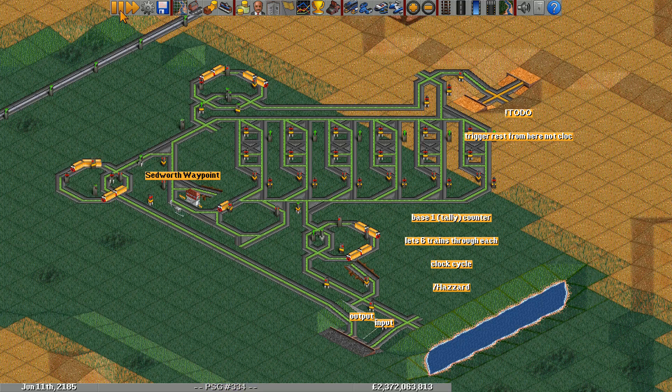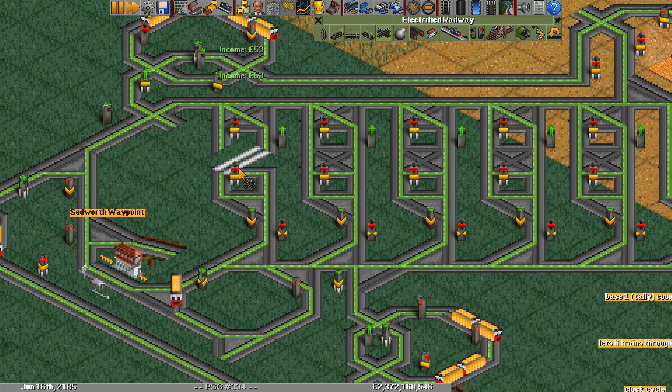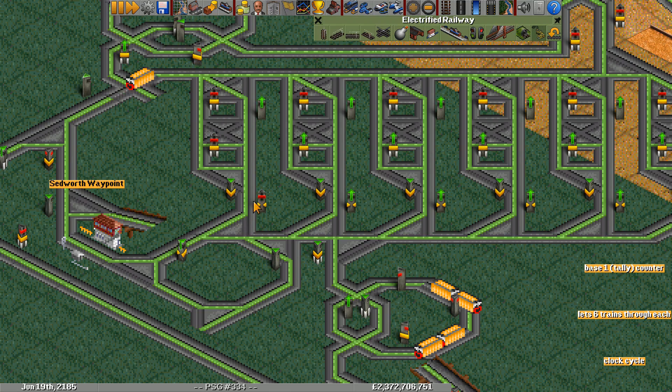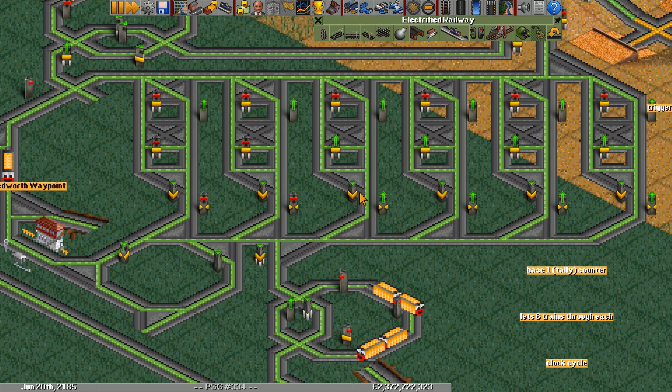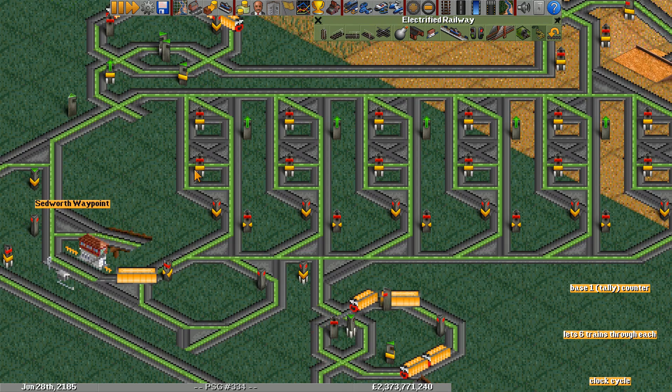Also on this map I've built this counter here, which lets six trains in every clock cycle. It's based on six memories. If I isolate one of these, here's one memory with a little loop. The way this works is when it gets reset, this train here will run through each of the memories and sort of count like a tally — one by one each of these memories turns red. And once they're all red, this train will stop and no longer let any more trains through. In this case we actually only have one combo signal just looking at itself for these memories, so you don't actually need two — but two is useful for separating the input and output of the memory.